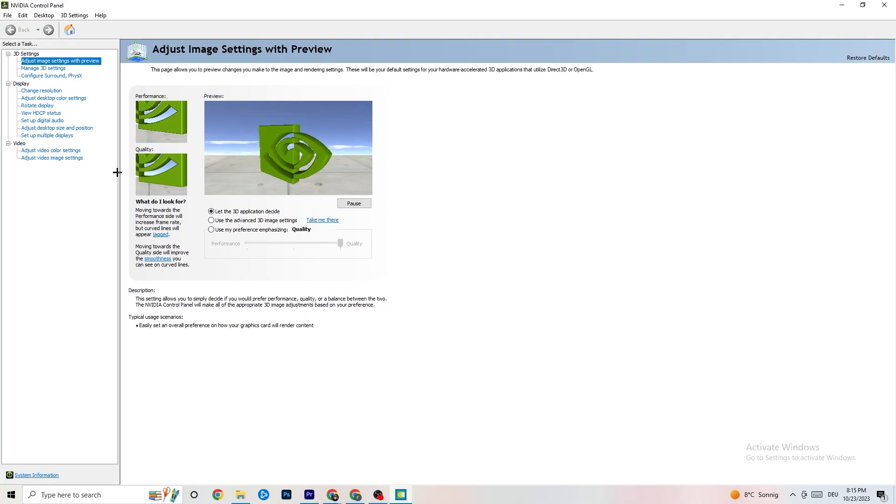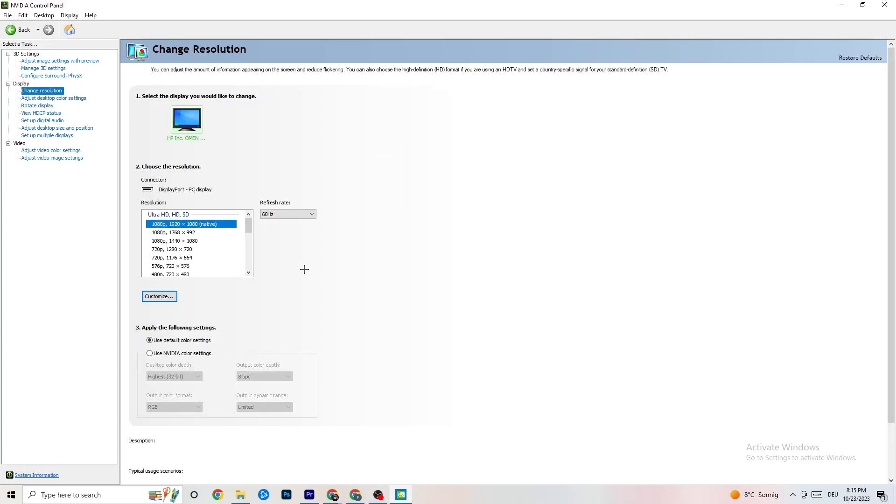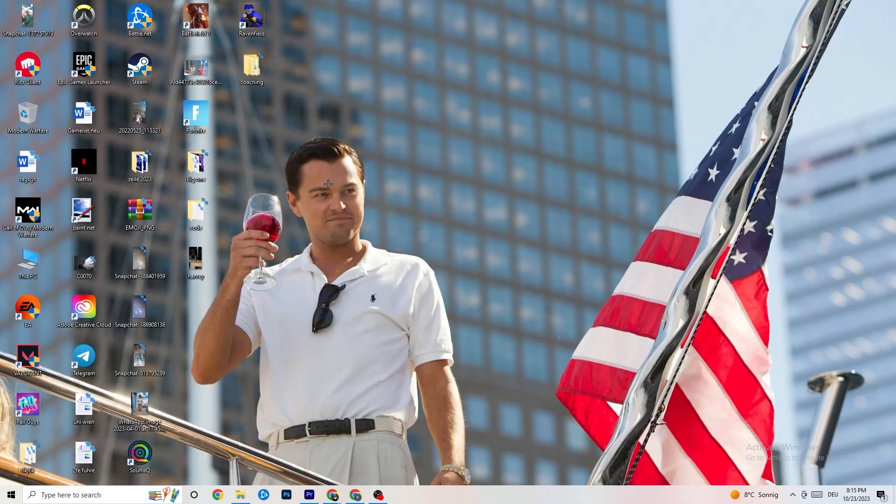Still in the NVIDIA Control Panel, go to Display and then Change Resolution. Make sure your monitor's resolution matches your in-game resolution — a mismatch can cause crashing.